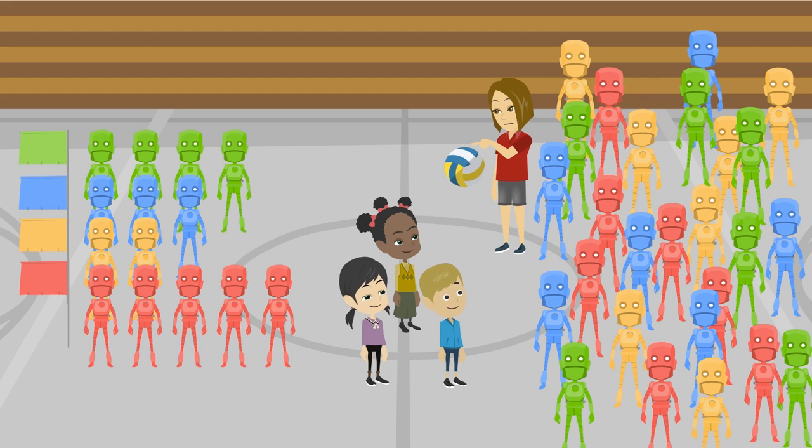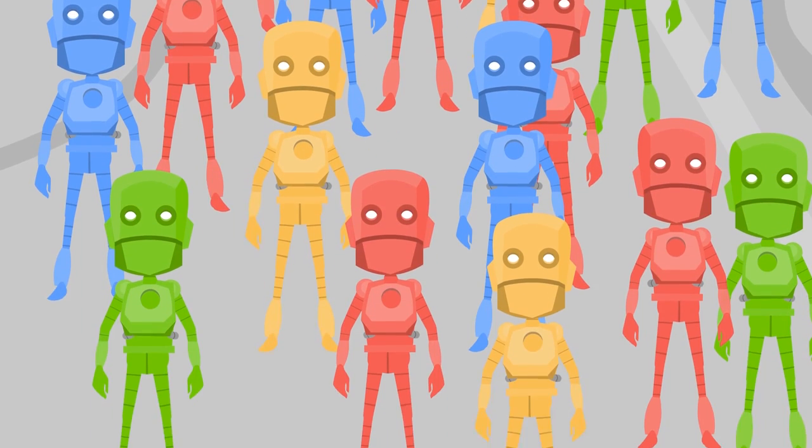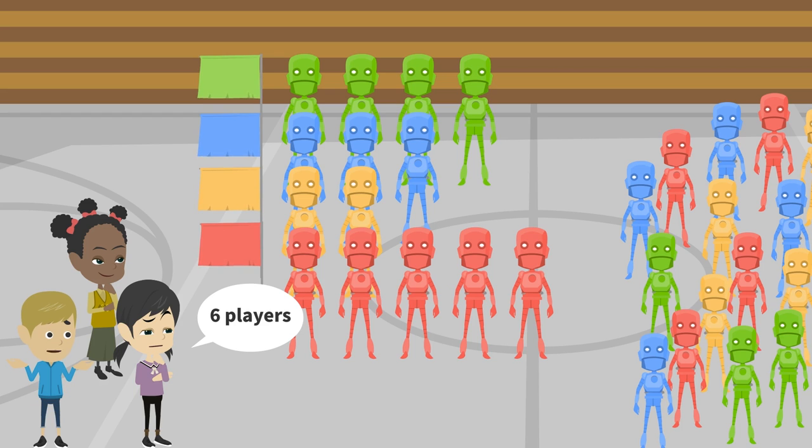Sure. I want you to pick the rest of the players from these robots. Okay, we did the same thing earlier. Wait a minute, we need 6 players for a volleyball team. That's more than we just did. Oh right, we're in trouble.